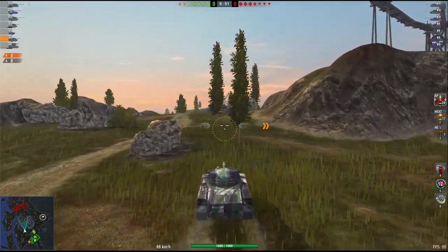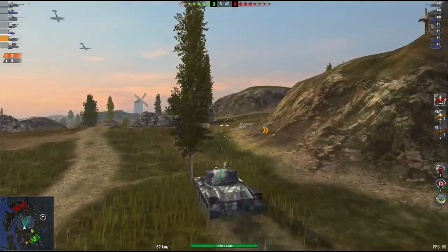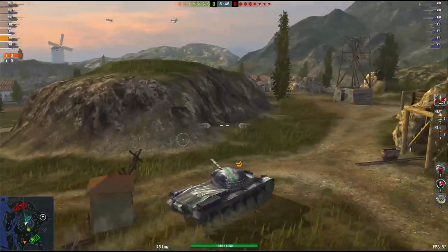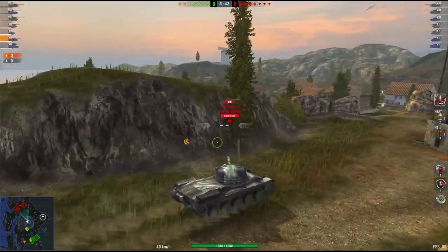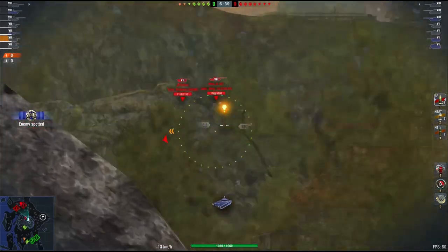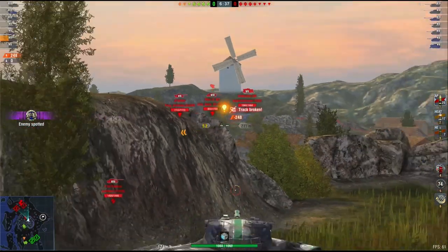Hello again everybody and welcome back to Fujit's Blit. Today we're going to have a look at this little tank, the Kunze Panzer — the event tank, the tier 7 German light tank that you can literally get your hands on while playing the game.